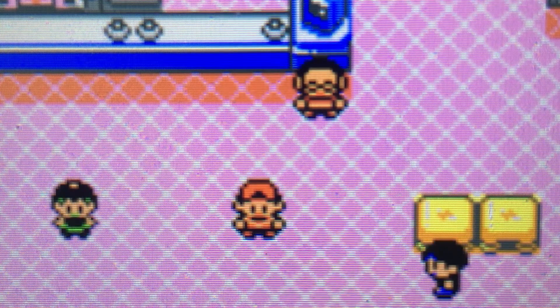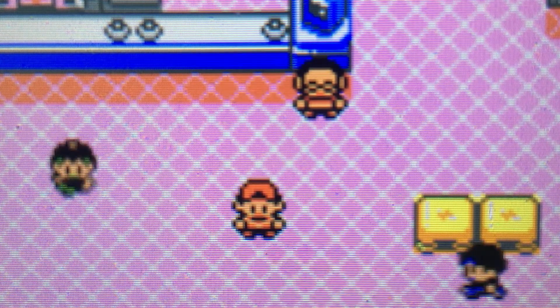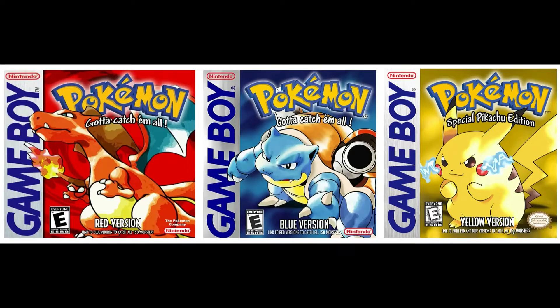How to get all Kanto Starters — which are Jomino, Bulbasaur, and Squirtle — in Pokemon Crystal, Gold, and Silver. First, you need to have Pokemon Yellow, Red, or Blue.